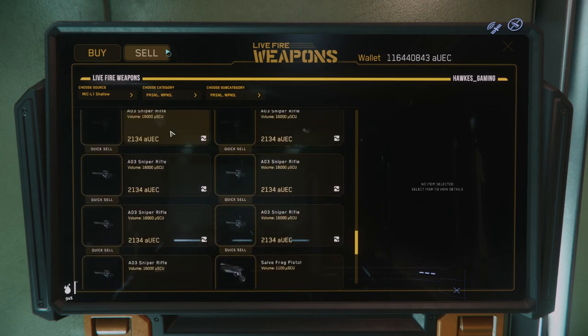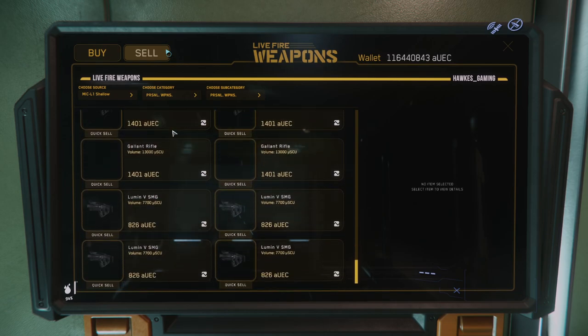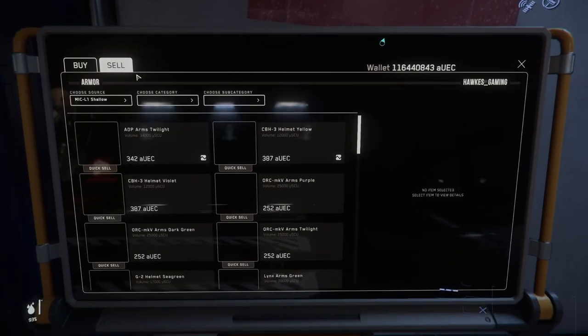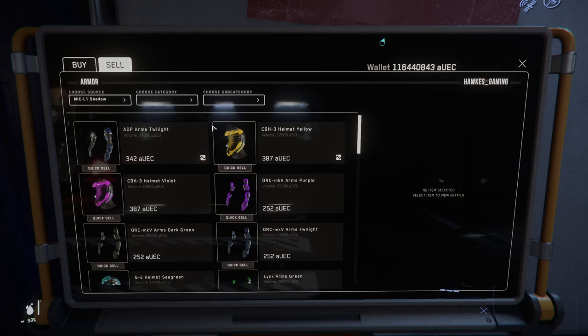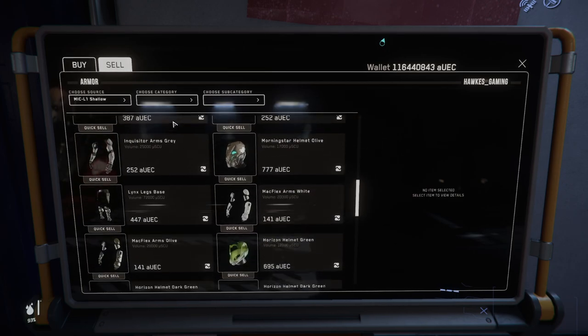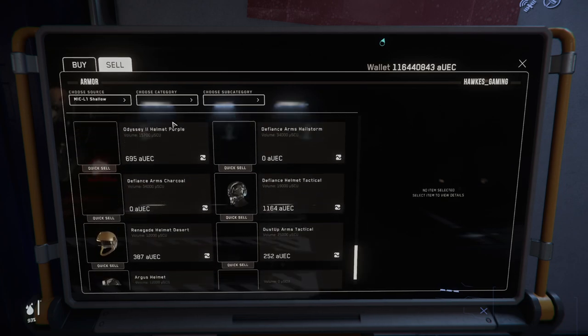There are going to be plenty for you to loot where I showed you. Next, locate the armor shop. Once you find the armor terminal, hit up the sell tab. You're going to notice that a lot of the light and medium armor stuff doesn't sell for a lot of money — some of it is definitely worth more than others. I say loot it all if you're a noob.